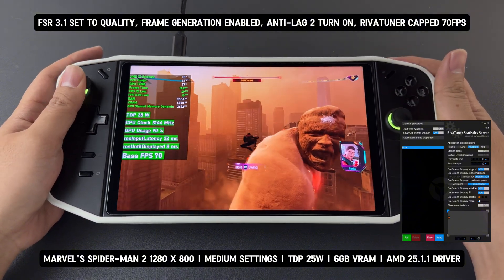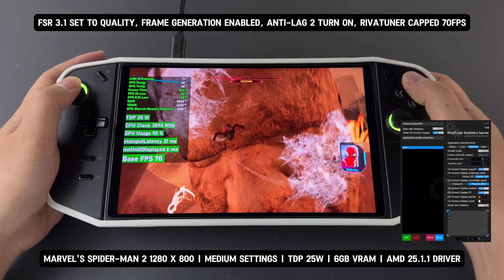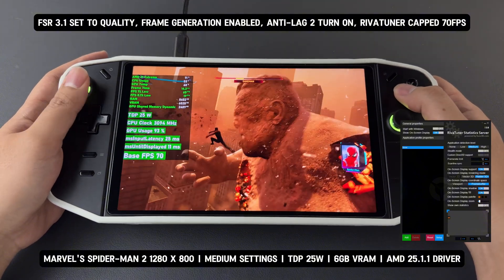Normally, frame generation doesn't behave this way. You can only do this with FSR 3.1's built-in frame generation, making it much more flexible and easier to control for a smoother experience.